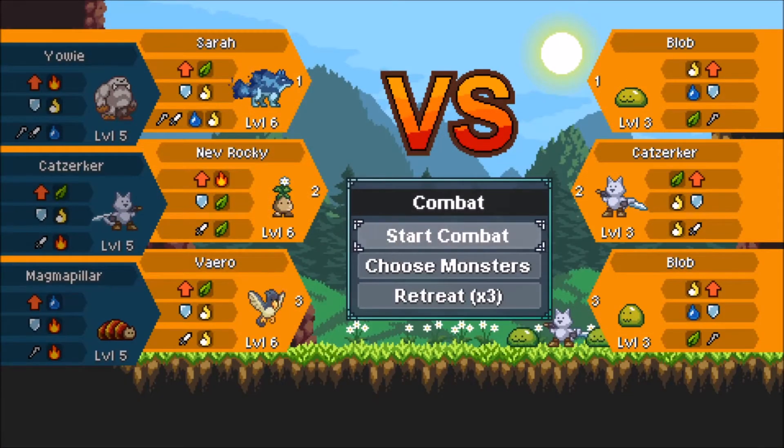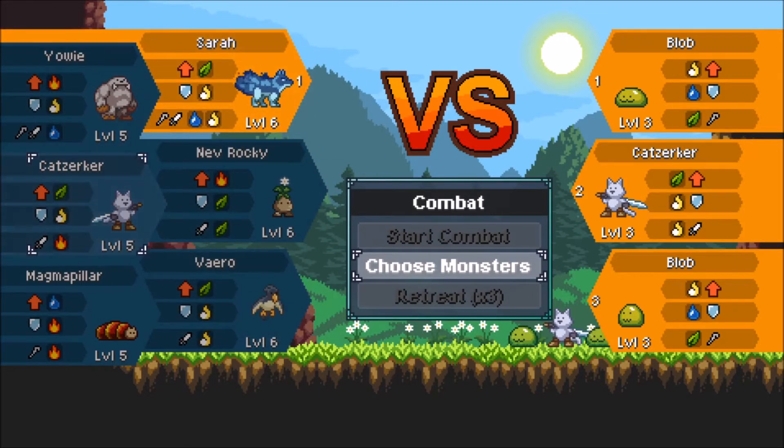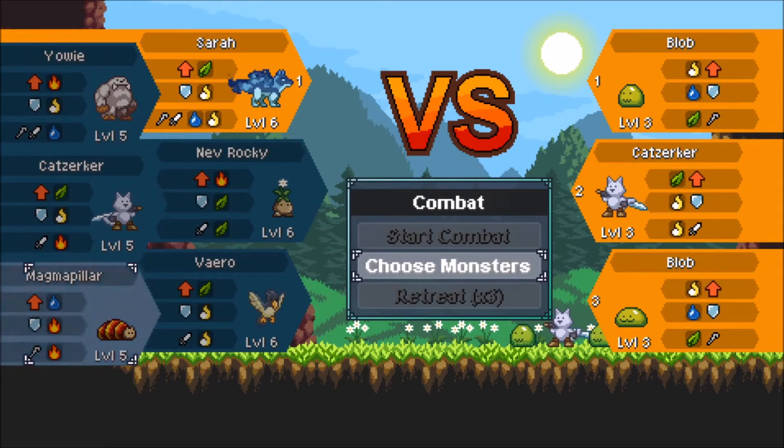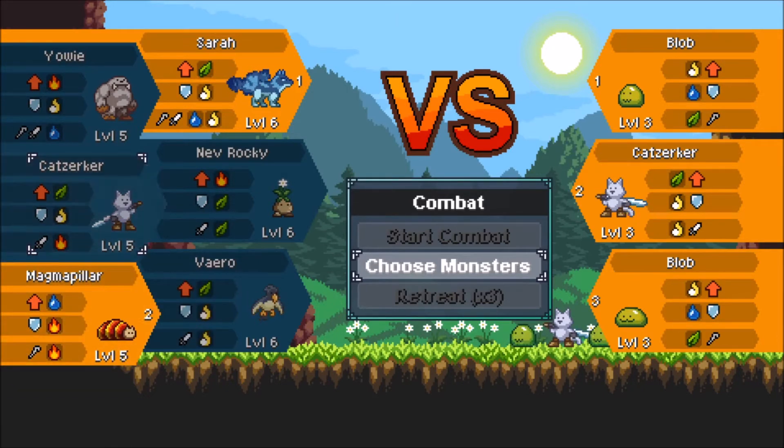Three of those trees were offense-based, but then one was like regeneration, and there was some defensive and party buffs. So just because you find something called a Cat Zerker doesn't mean you have to use them for offense. Or just because you find a Magma Pillar, you don't have to use them for fire attacks.